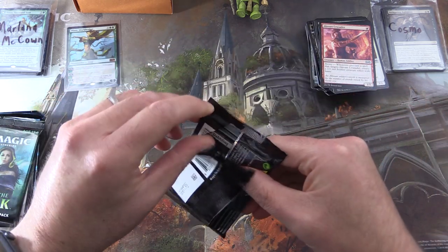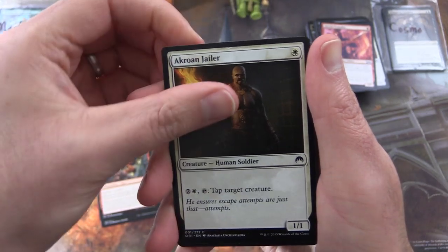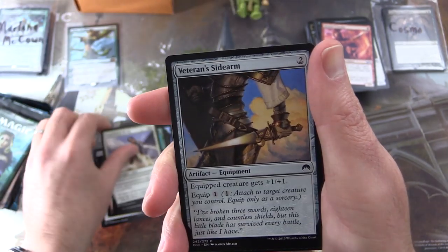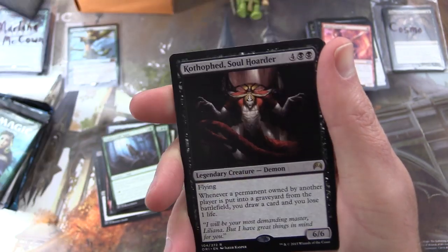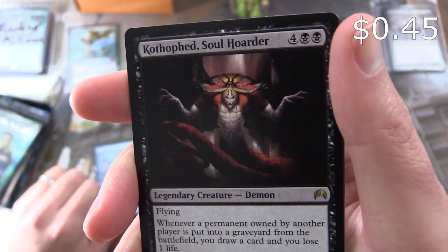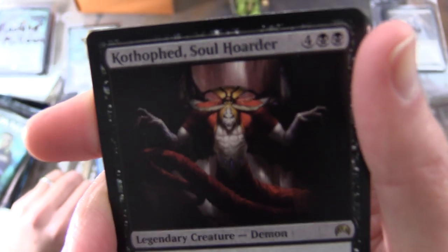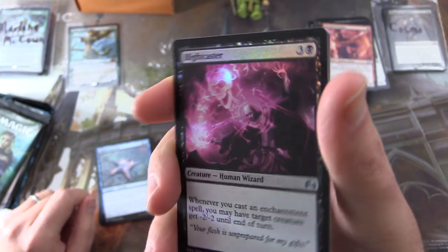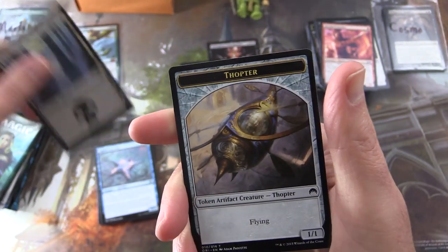Starting off in Magic Origins with Dark Dabbling, Infectious Bloodlust, Akroan Jailor, Bone to Ash, Rabid Bloodsucker, Separatist Voidmage, Reclaim, Suppression Bonds, Veteran Sidearm. Uncommons: Duergar Invocation, Somberwald Alpha, Sigiled Starfish. And the rare is Kothophed, Soul Hoarder — Legendary Creature Demon, 6/6 for 6 with flying. Whenever a permanent owned by another player is put into a graveyard from the battlefield, you draw a card and lose 1 life. And a foil — look at that, very cool. Blight Caster — it's like a skull shooting out of the top there. And a Swamp and a Thopter Token.